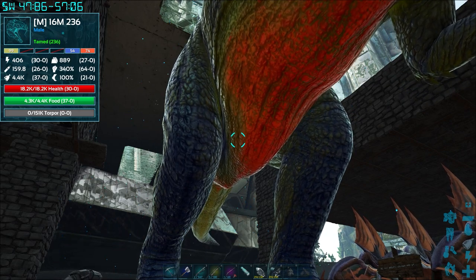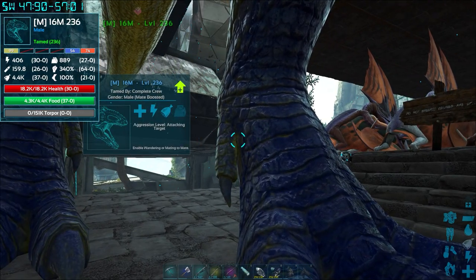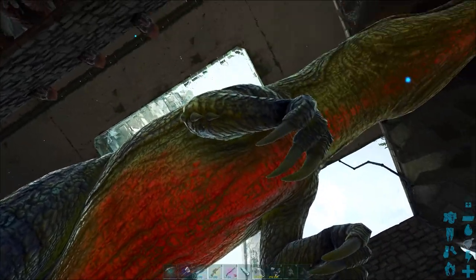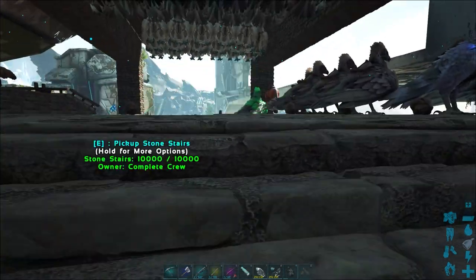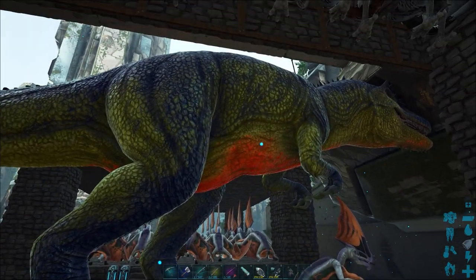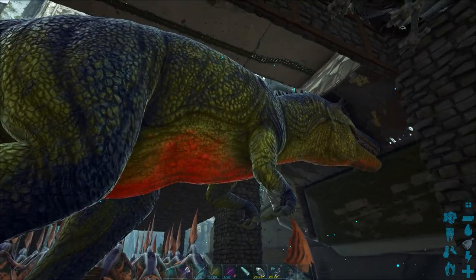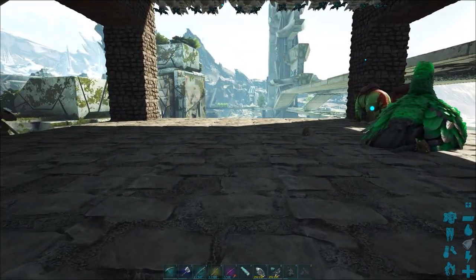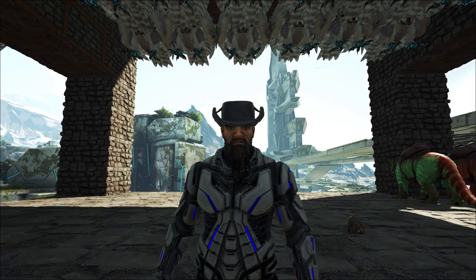Perhaps you can understand why many community servers and YouTubers use S+ and the nanny mod, because otherwise you're looking at this and it really does become a little bit of a chug-a-thon. But this is where we've got to on the gigas — we are now 64 points on melee damage with 16 mutations on melee. We're gonna take it up to 20 mutations on melee damage. If 20 mutations on melee with an average giga is not good enough to beat the alpha king titan, then I guess we're gonna be in trouble. But we're gonna breed plenty of them and we should be able to overwhelm it in numbers.